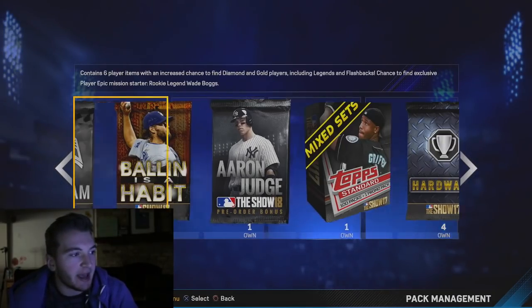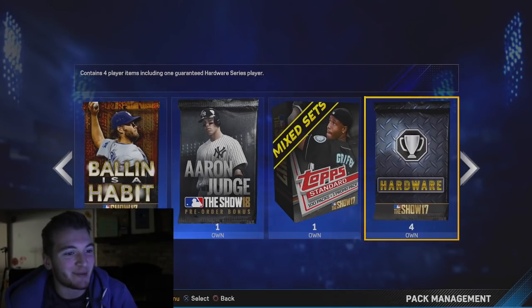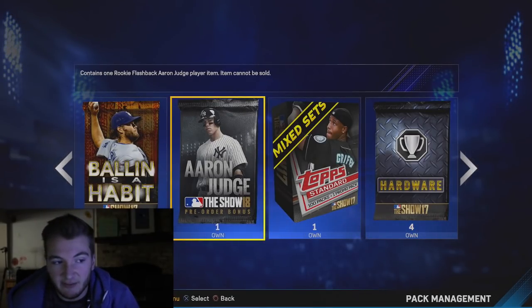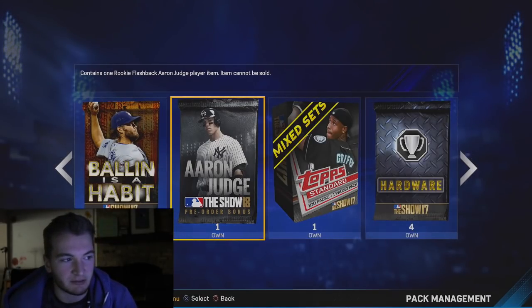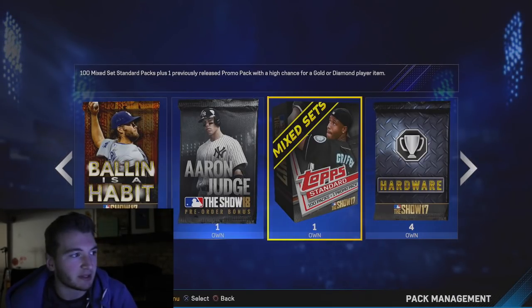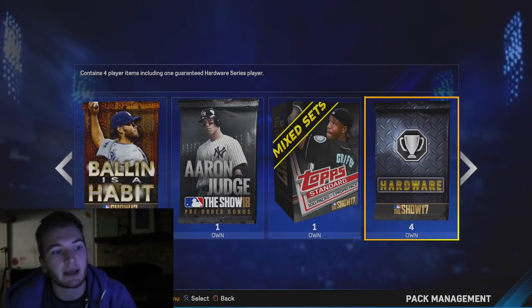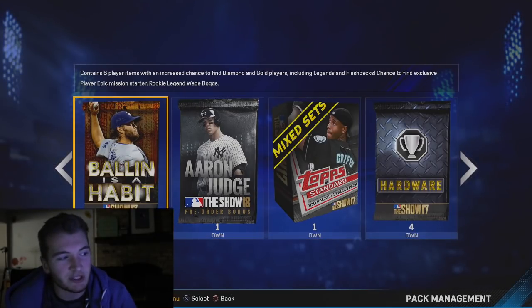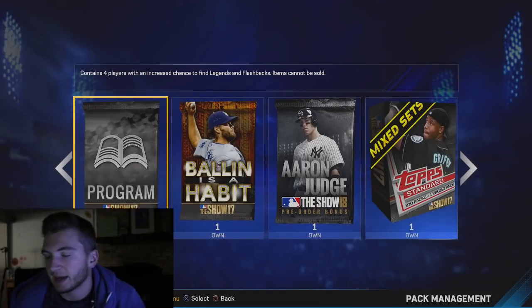We have this program pack right here, we have a Ballin' is a Habit pack. I don't really remember opening many of these — I'm pretty sure I've opened probably only one, two, three of these maybe. We got the Aaron Judge pre-order pack because I pre-ordered The Show 18, it's just the Rookie Judge card — the 94 Rookie Aaron Judge.